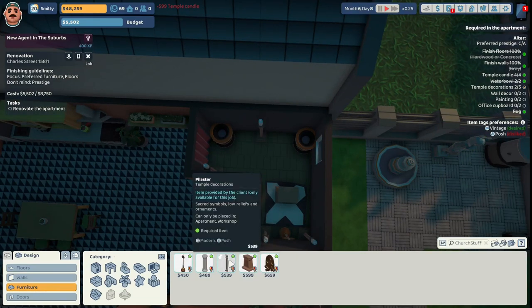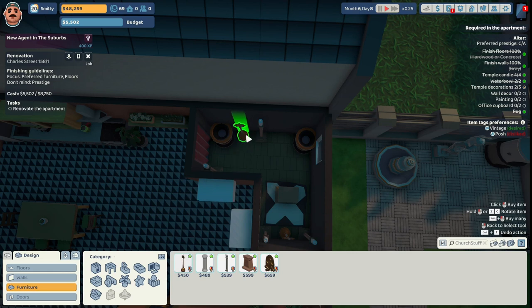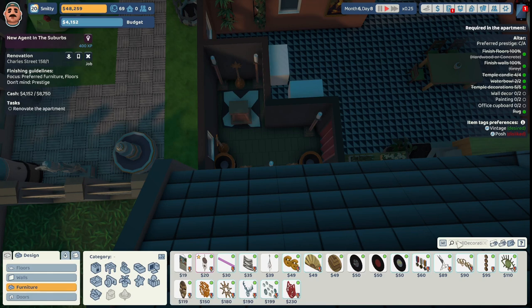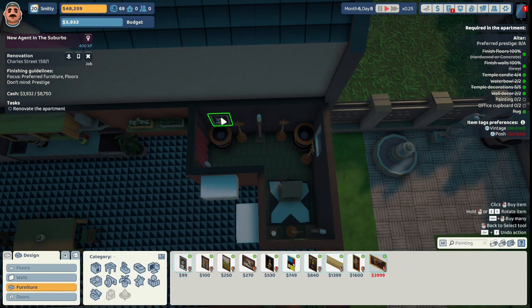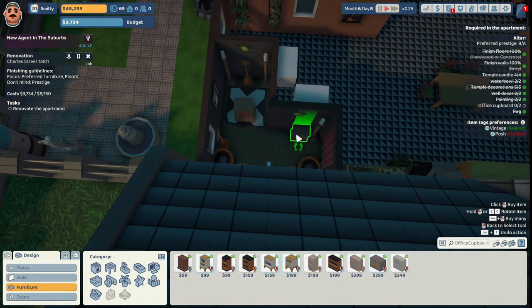We need three more temple decorations. We can't use the pilaster — it's modern and posh. We'll use a large holy symbol next to the candle, another large holy symbol on the other side, and a holy symbol next to the water bowl by the window. For wall decor, we'll use the Eye of Nature over the holy symbol and another Eye of Nature near the candle by the door. They want two paintings — we'll use the meow paintings provided by the client, placing them over the water bowl and next to the window. Two office cupboards go under the eye and beside it. All requirements met.